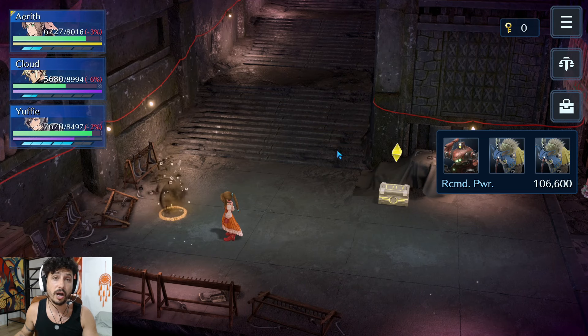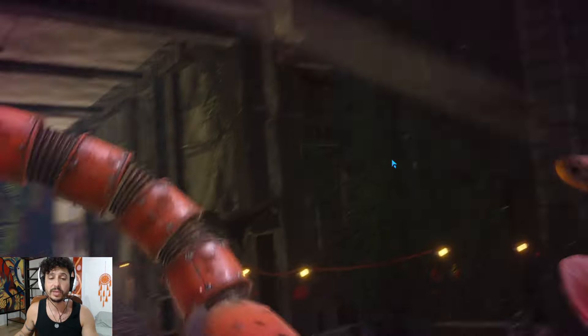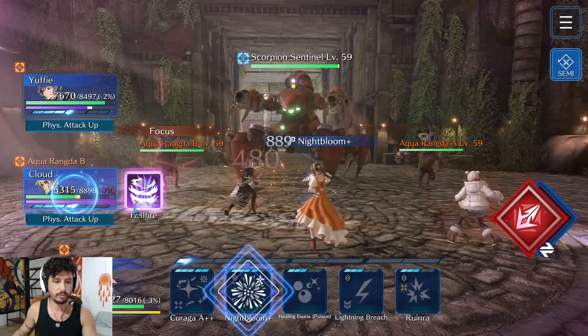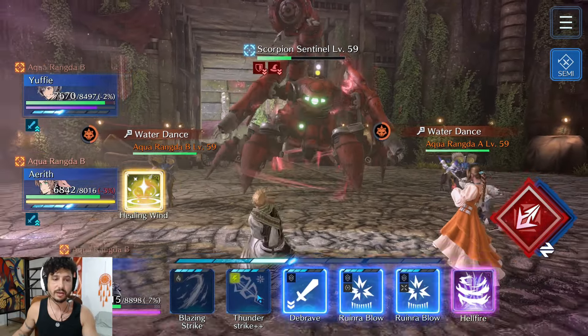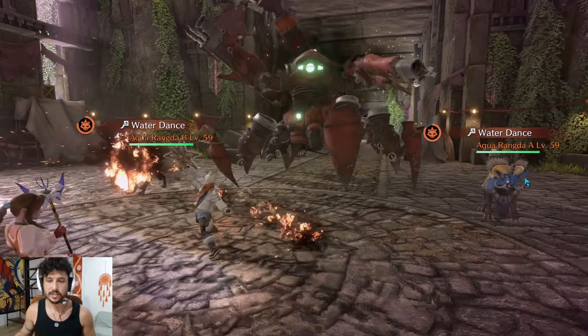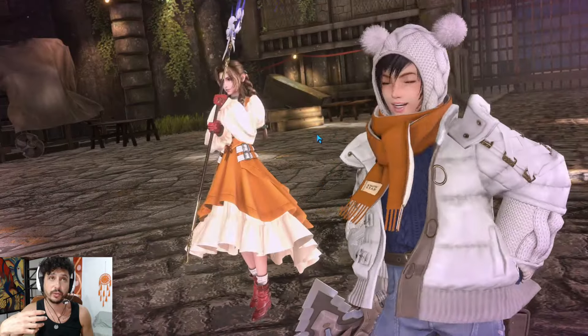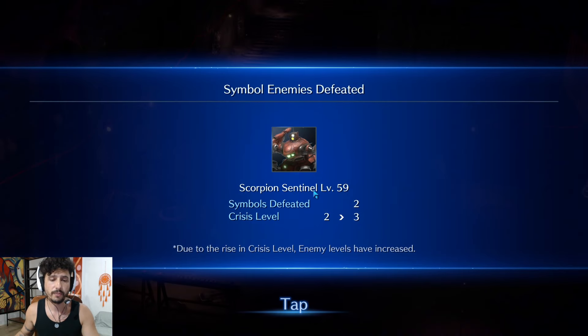For the Red Scorpion boss, I'm not going to fight the adds — only focus on the boss. We can burn him down fast enough that the adds won't get their casts off. Yuffie does Feisty Spirit, Aerith does Night Bloom, Cloud does Thunder Strike, Yuffie does Feisty Spirit again — one more Thunder Strike and we're good. The Aqua Rang was close to casting, but if you can't kill the Scorpion before they hit you with their thunder dance, I do recommend killing the adds first with whatever elemental blow they're weak to — they die in a single hit.